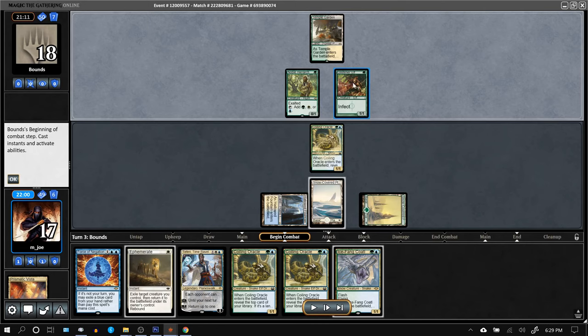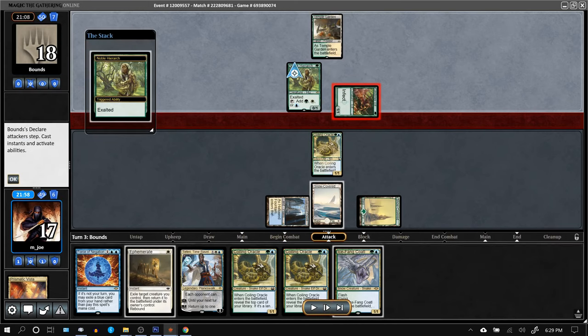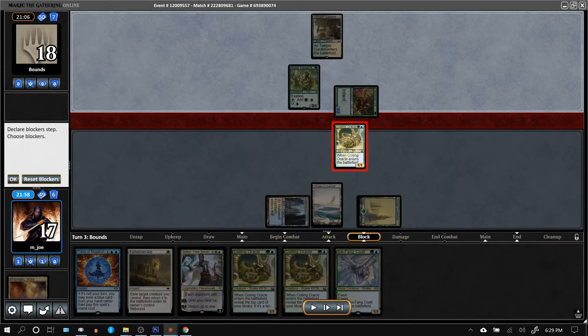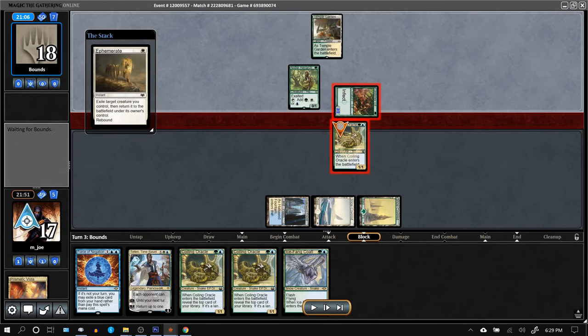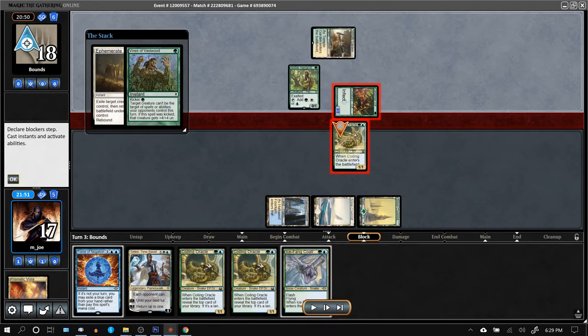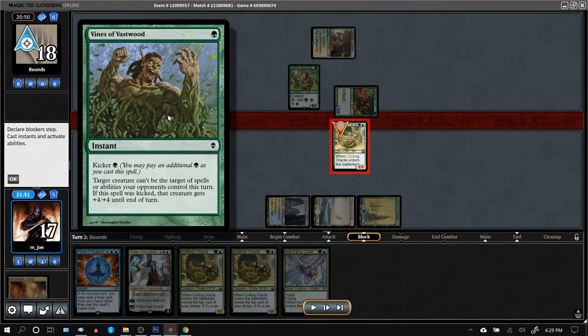If I bounce the Glistener Elf, they can just attack with Noble Hierarch. So they get in with the Glistener Elf — I throw the Coiling Oracle in front of it and try to Ephemerate. The opponent has a response and goes for Vines, which is kind of a weird play.